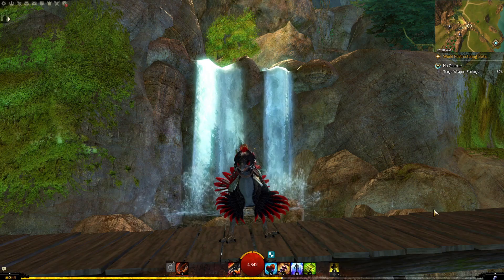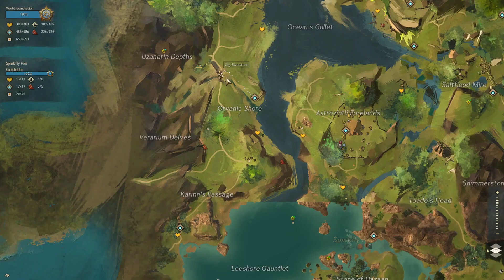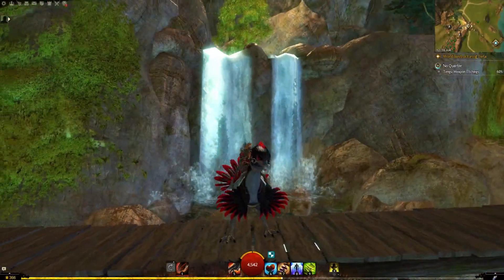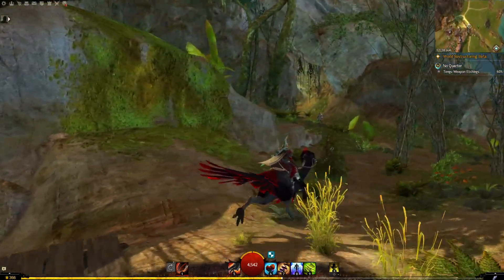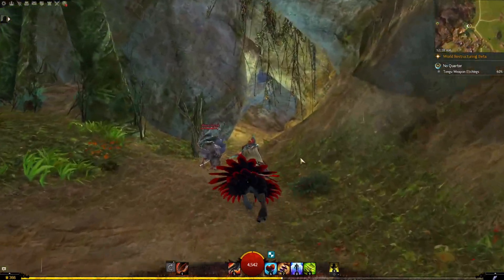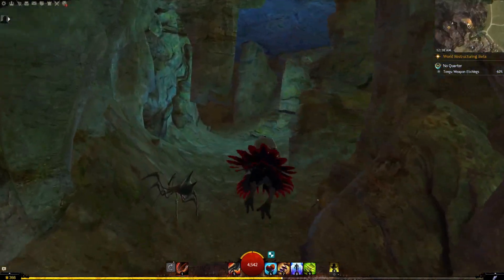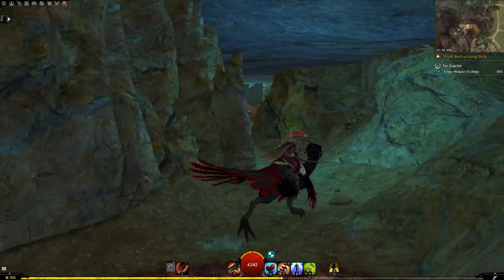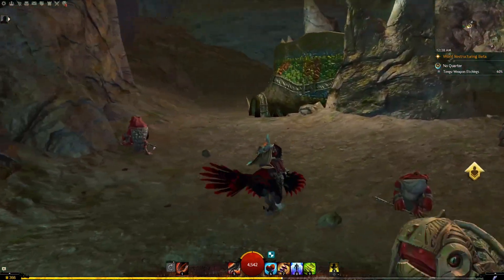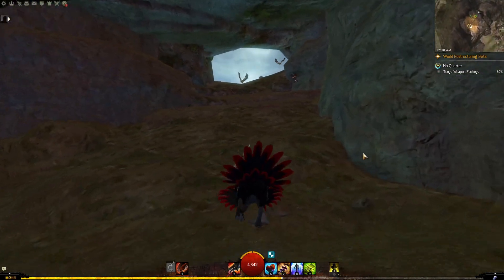For this little hidden area, you want to go to Sparkfly Fen, right about here from Ocean's Gullet Waypoint. With mounts it's obviously nothing, but on foot it's a little bit of a trek, and it's kind of cool. So you come through here, watching out for things as you go in. This itself is not super secret inherently, considering you'd have to come here to get this hero challenge, but a lot of people probably just leave after getting it, not knowing that you can just keep going.